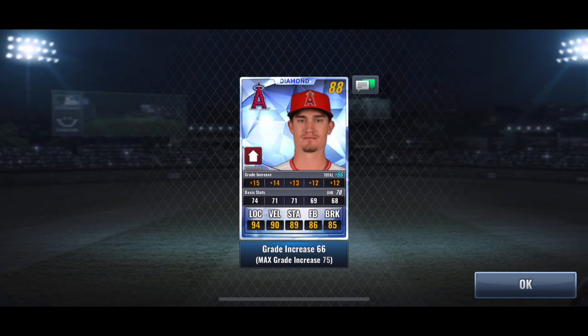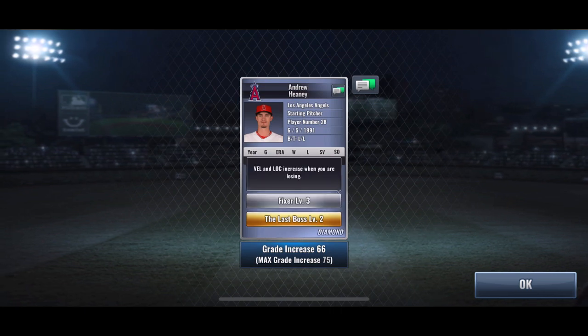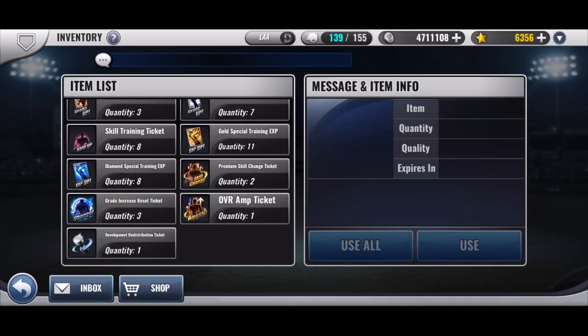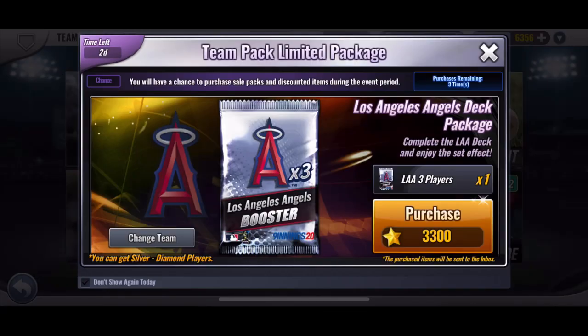I wanted Heaney. I don't know if earlier I did 25 free agent tickets to get Heaney, and I didn't get him in all the other free agent tickets. So, around 25 to 30 tickets to get him.